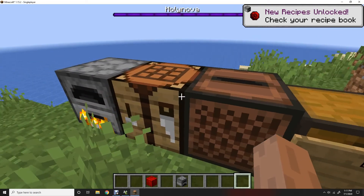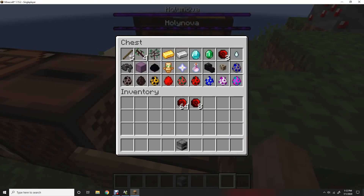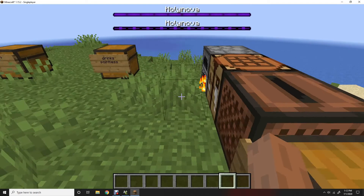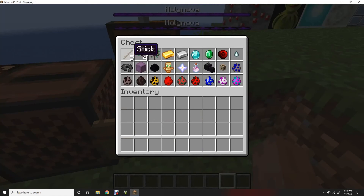And it will turn into a ruby. Now, like any block, if you put nine of it together it makes a block, and if you have those all together you can get one of those.